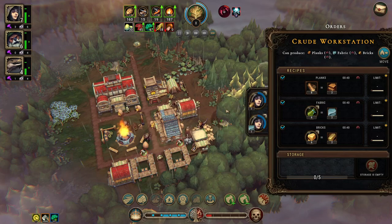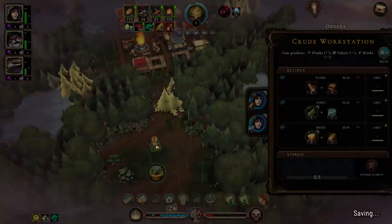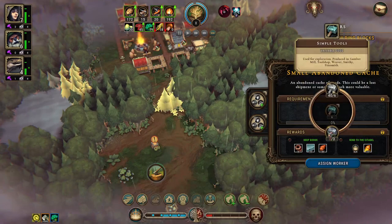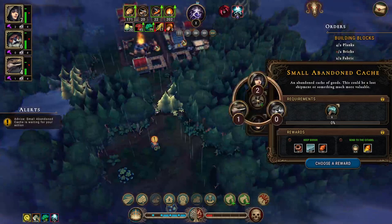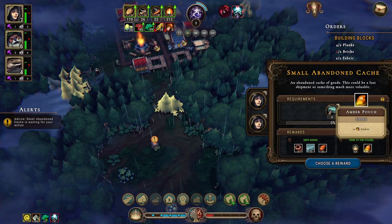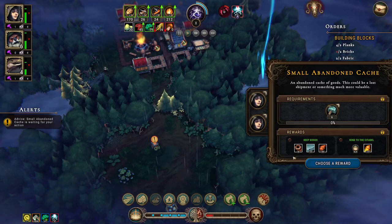There's another glade with a small abandoned cache. Let's check this out — we need tools to investigate. We can either send the goods to the citadel for amber currency and half a reputation point, or we keep the goods and get parts, fabric, and 30 insects. Let's keep the goods.